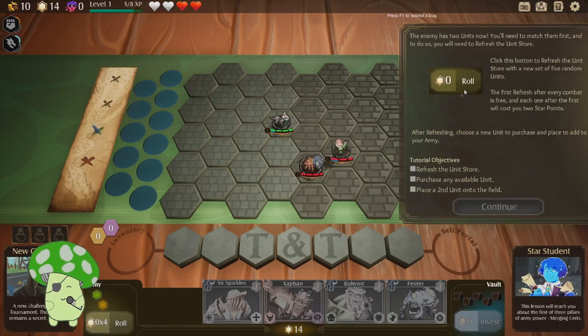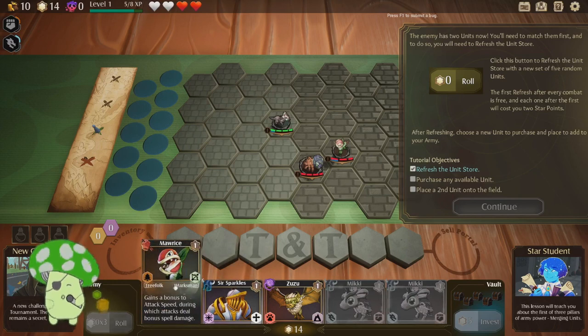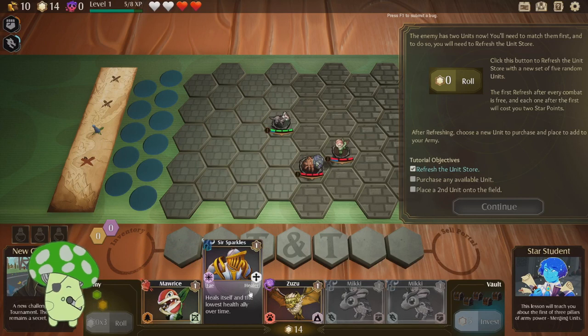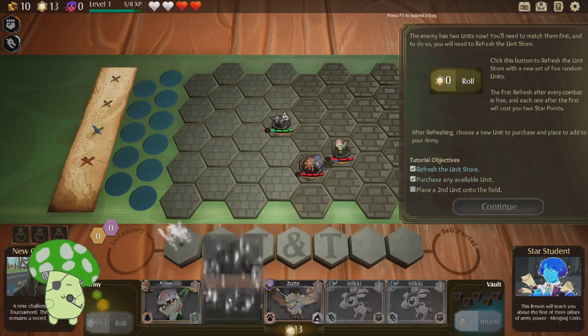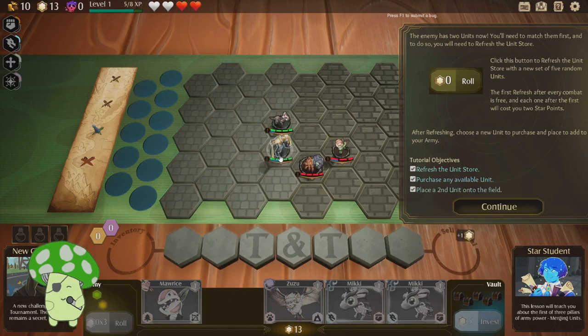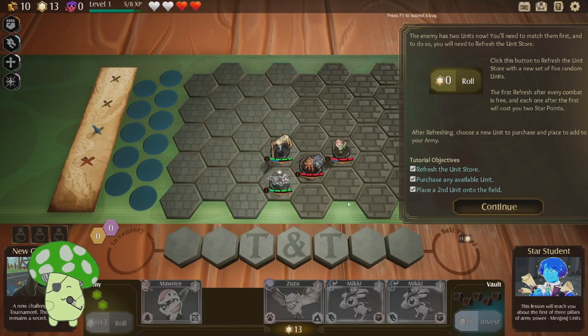A new challenger has two units now. You'll need to match them first, and to do so you need to refresh the unit store. Roll. There we go. Gain a bonus to attack speed, during which attacks deal bonus spell damage — you're a Tree Folk Marksman. Sir Sparkles heals itself and the lowest ally over time, and drains an enemy dealing damage and healing itself. I'll take you. You guys can be tanky together.